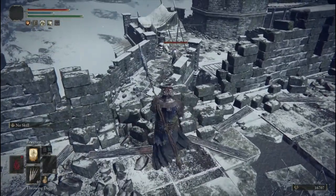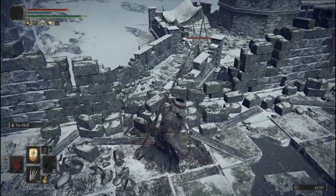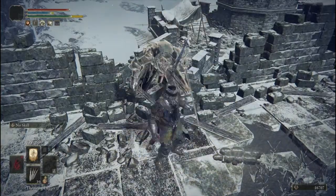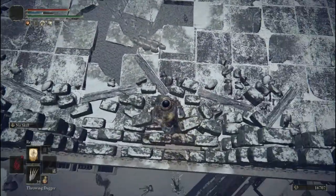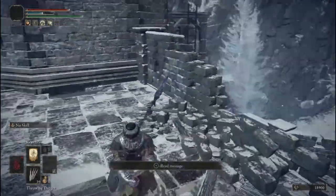This is a very important point: you have to lock on and give it a little bit of room between you and the edge so that it has somewhere to go. As he starts to disappear, charge up the Rejection incantation, then turn around immediately and spam it. It usually takes about two tries to knock him off.